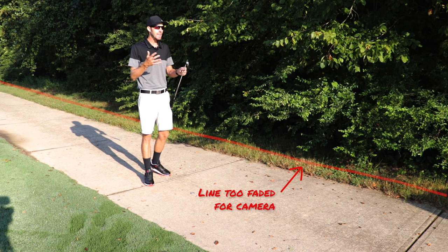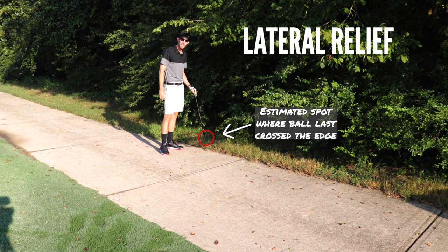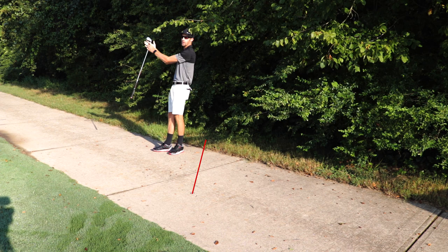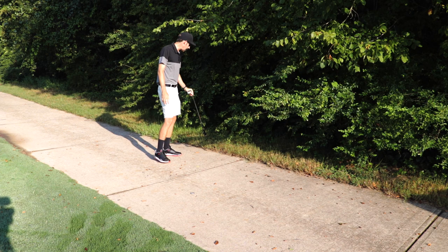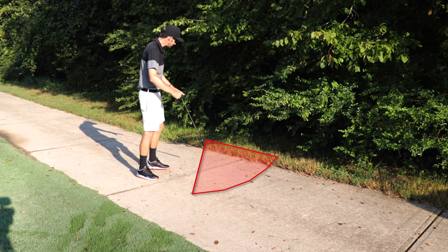Purple Scooter hit his ball into a red penalty area just like this one and wants to take lateral relief, which is one of his three options. That means taking the estimated spot where the ball last crossed the edge of the penalty area and measuring two club lengths from there, no closer to the hole. I've already measured this out, and our two club lengths gives us a relief area that is right on the cart path.